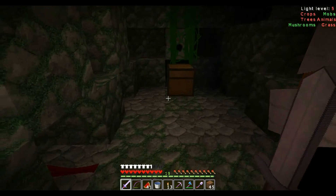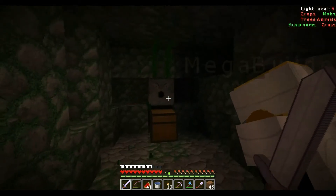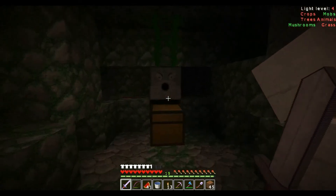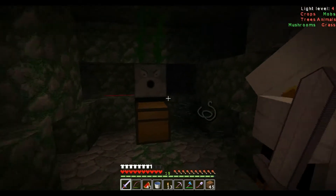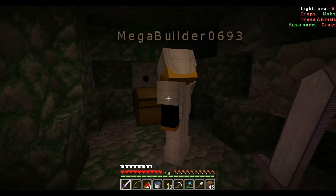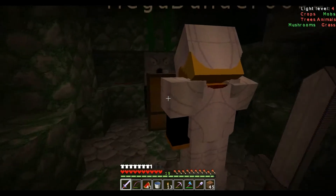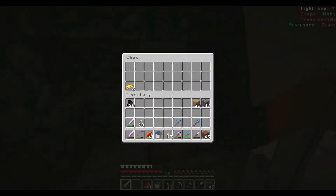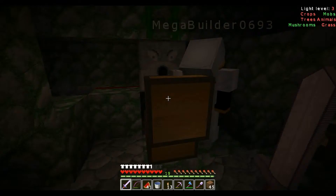There's another dispenser up there. Where's the tripwire for that one? It's right in front of the chest. Look at that — you can reach over and get the stuff out of that chest. Easy. Good job, we've all got armor on. So, what was in the chest? What do we get? Not a lot — gold, rotten flesh. So not a huge amount.